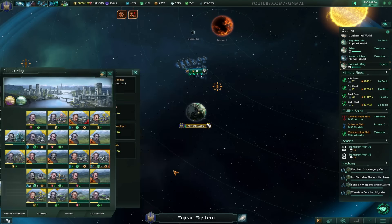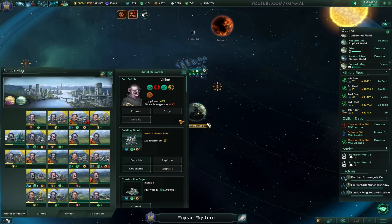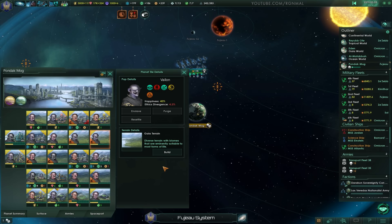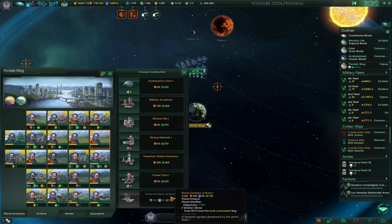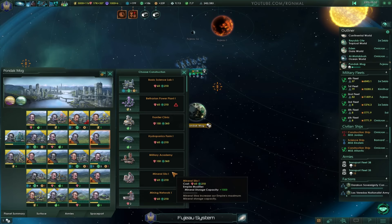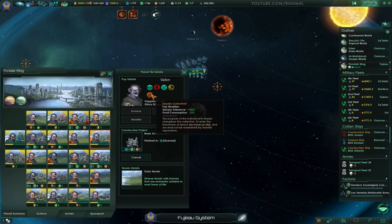Okay, we'll replace this. Let's do a Biolab. Construction Complete. And there's nothing here at all. What could we build there? Basic Science? Sure, why not? What are these guys' bonuses? They're Strong. They're Slow Learners. Plus to Food.